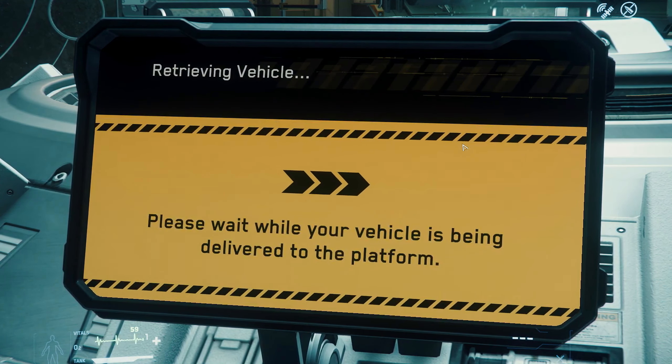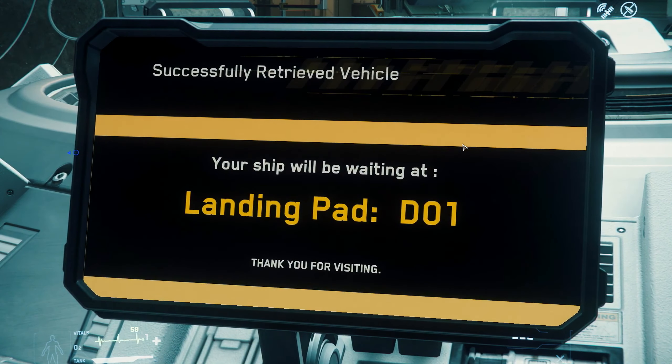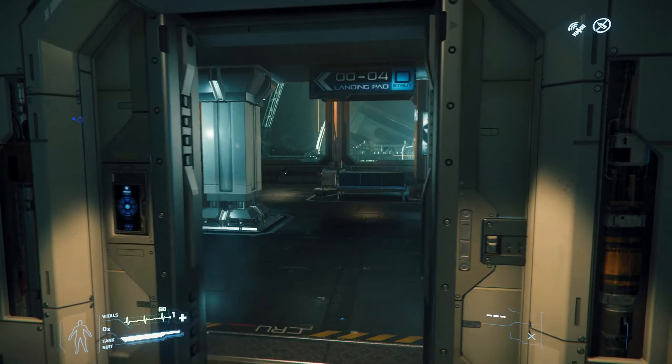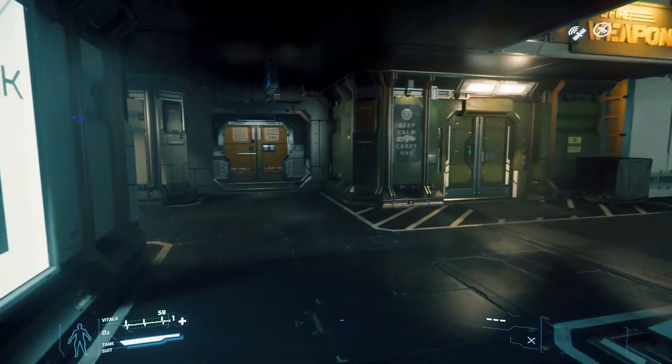Let's go ahead and retrieve our Aurora MR. Your ship has been delivered to the following landing pad — you'll now receive a location to which the ship has been delivered. You'll also get a waypoint on your HUD to make sure you don't get lost. Follow that excellent Port Olisar signage to the pad.